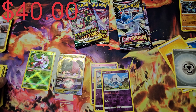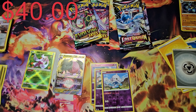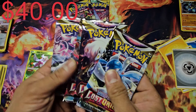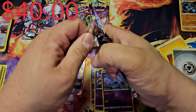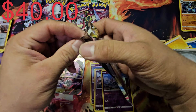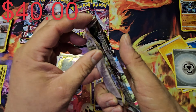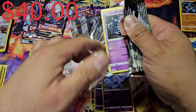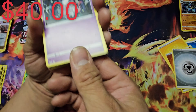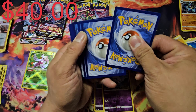So far out of all the packs opened, we've only got a V-Star Regidrago and a Radiant Arena. Moving on to Lost Origin. By the way, if you're not subscribed to this channel, I'd appreciate it. The next video will be opening 18 packs of Lost Origin sleeves — see if we can pull Giratina or Aerodactyl from that set.